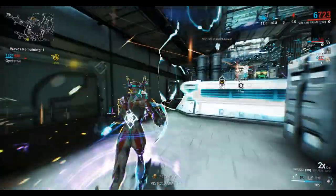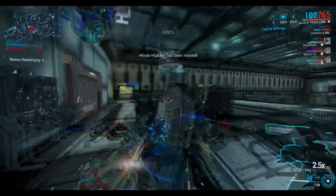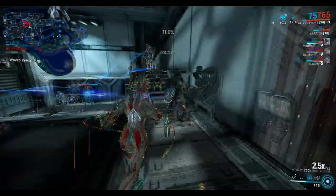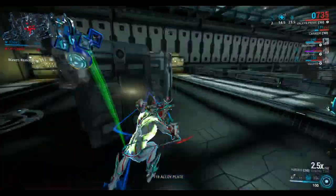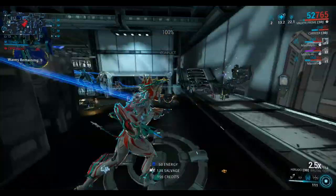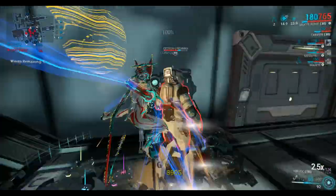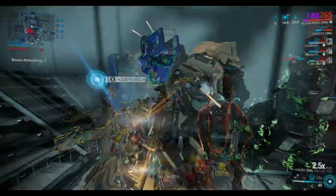Wow, did you see that? Completely destroyed them. The build I'm using is a drifting contact body count build with element of corrosive, of course. This weapon is really awesome because it simply has the default stance, which will hit multiple times those stronger enemies. And as you can see, this was already a sortie 3 mission. Enemies are 90 plus level. It's pretty much one-shotting everything.